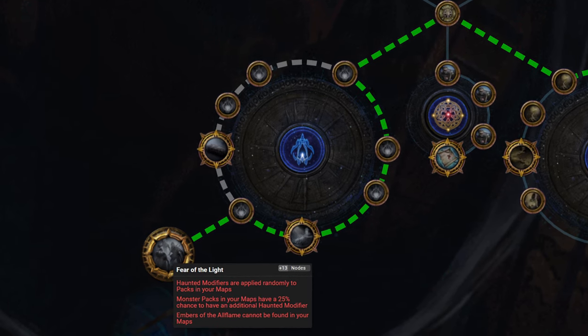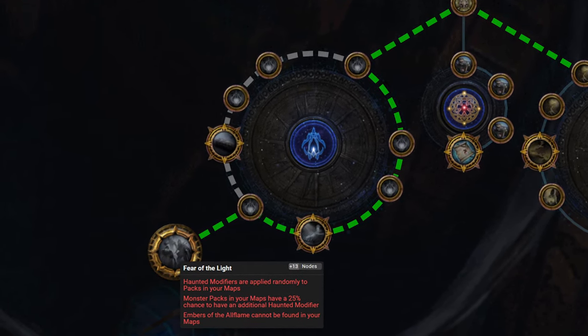If you didn't know, this league mechanic is also on the Atlas skill tree and can be modified. Also a little tip: because I personally don't really want to mess around with the UI, there's the Fear of the Light keystone, which I can highly recommend.